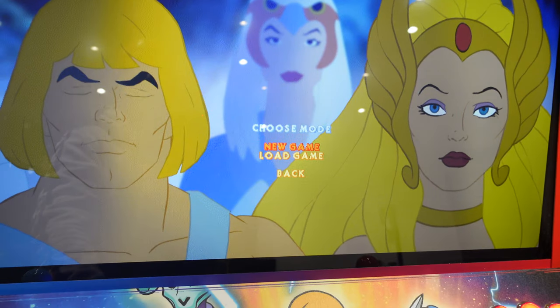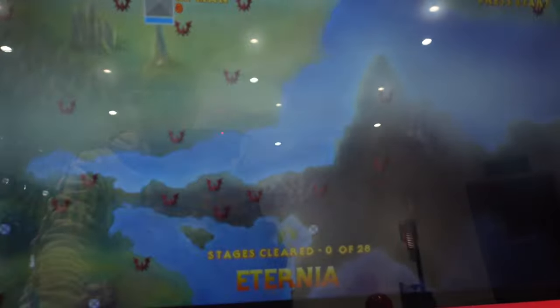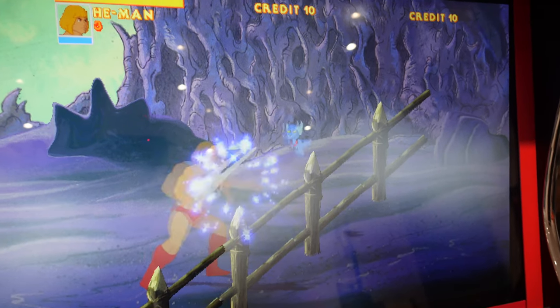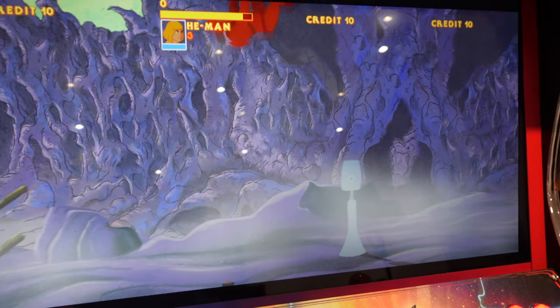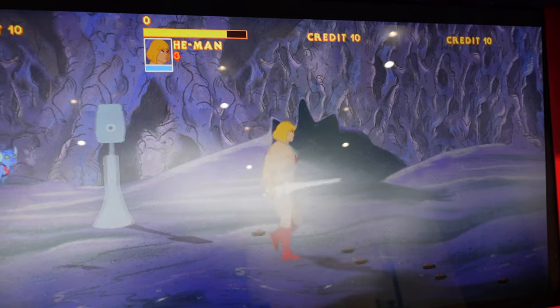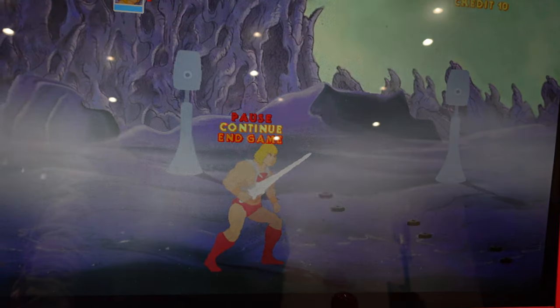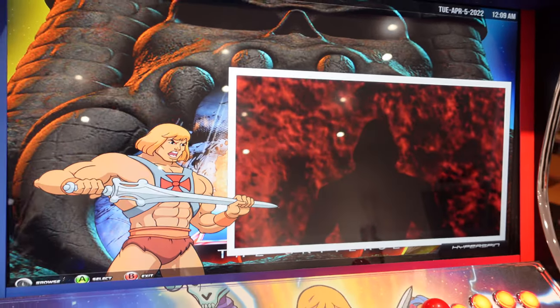This is set up with both controllers. This is probably the best He-Man game that there is. We have punch, jump, and a special on the third button. I seem to be hitting a lot of mines and getting shot, but yeah it's a pretty cool game. To quit the game we'll press Start, go to End Game, then Quit, and that takes me back to the HyperSpin menu.